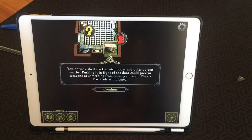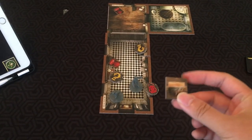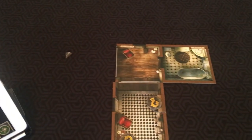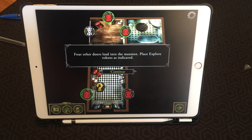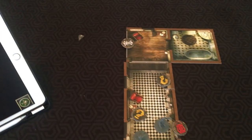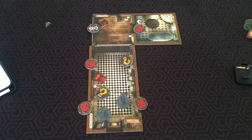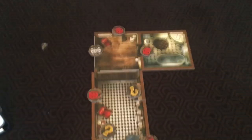You notice a shelf stacked with books nearby — pushing it in front of the door could prevent something from coming through, so place a barricade token there. There's also a sight token — an investigator in the hall corner may reveal the adjacent area. And four other doors lead further into the mansion, so you can place explore tokens on all of them. There's also another barricade token for a second door.